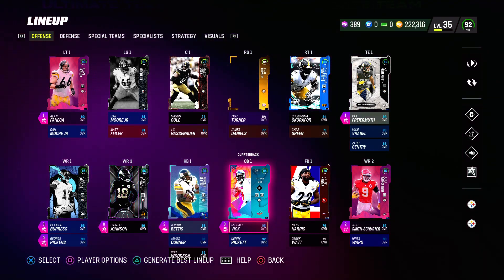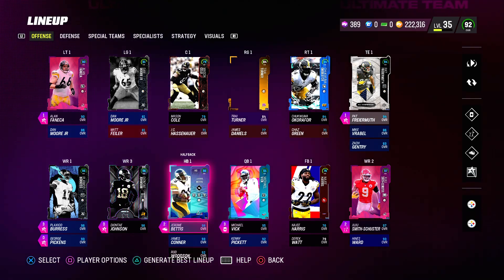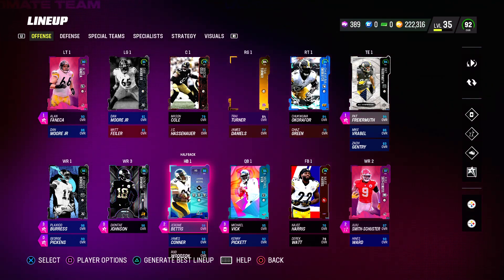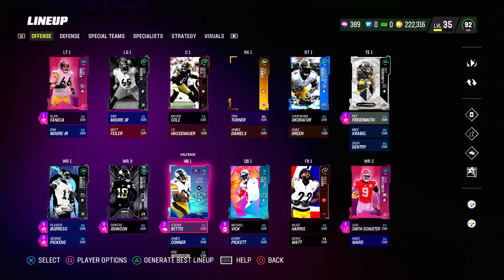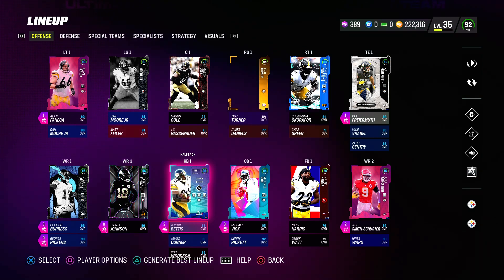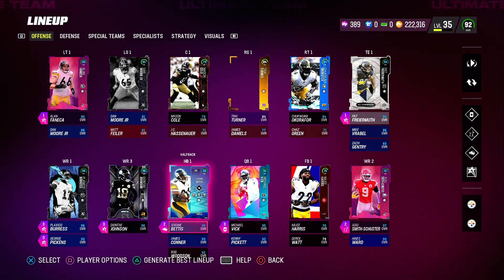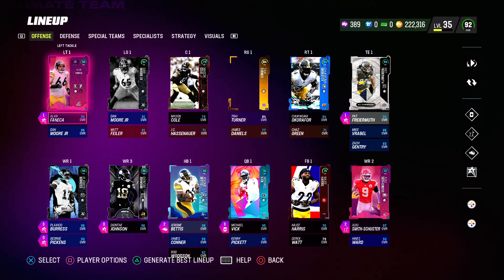We have the new Bettis card with Backfield Master, Bruiser for zero, and one AP Tank. He's fumbled once, and that was just on the first ever drive I had him on, one of the first ever snaps. But other than that, he's been very, very good for me.